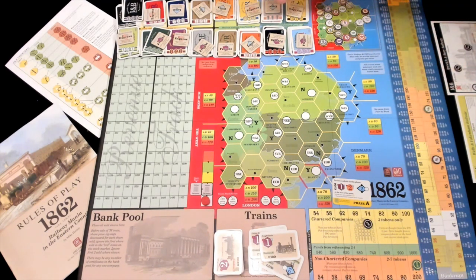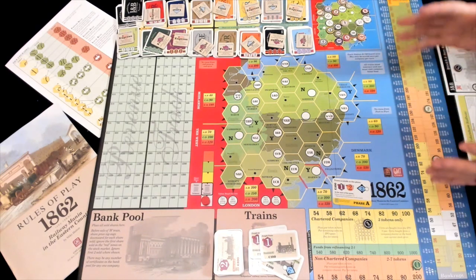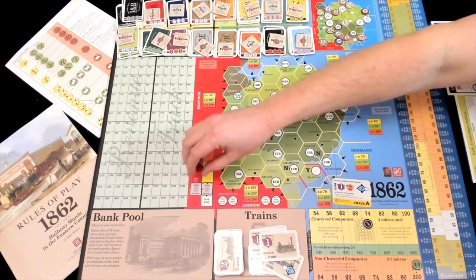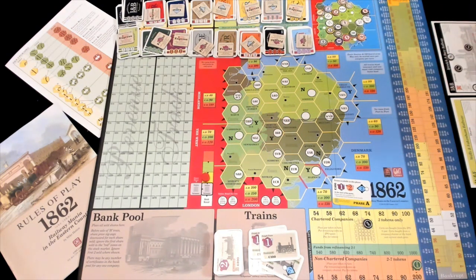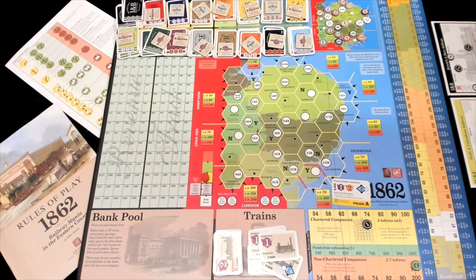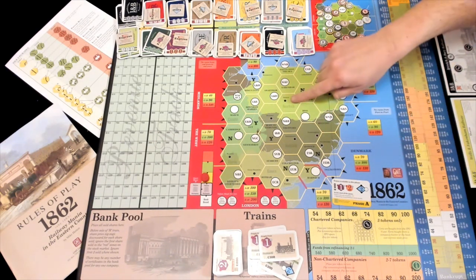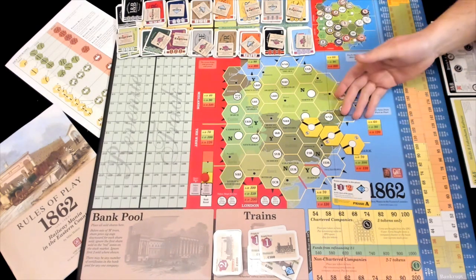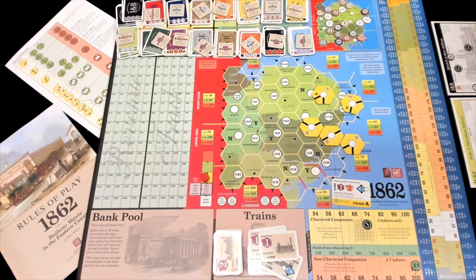There are 16 companies in the game — you're probably going to be running some number of them, but at different times, because you'll end up collapsing them together through mergers and acquisitions. This game has a very small map — it's 37 hexes, tiny. There are no empty hexes on the board; everything has a dit or a city. The cities come in three flavors: regulars, Y's which are worth more, and N's. Standard dits come in gentle, sharp, and straight.